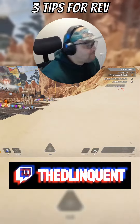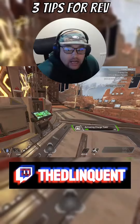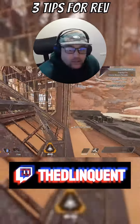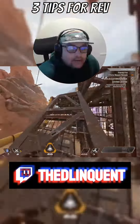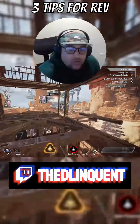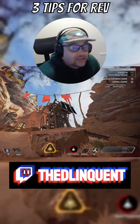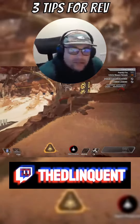Last but not least, which I think is a relatively simple tip but not many people think about: when you're doing Revenant's ultimate, you should try to prioritize high ground. The reason why that's useful is you slow down onto the enemy, you die, and you go back up to where the totem was — which is harder for them to push because it's on high ground, rather than putting the totem on low ground, which is easier for them to get to. So that's my three tips on Revenant.